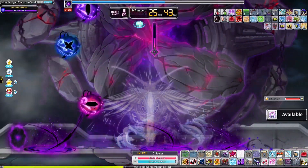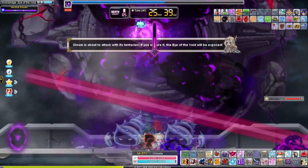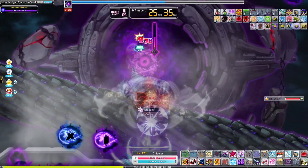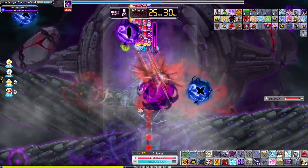Bossing in MapleStory primarily revolves around you and your party using your skills optimally to get the most damage out of them as possible. Most skills have strong effects and long cooldowns, meaning that using them appropriately is important for defeating any boss as fast and efficiently as possible.